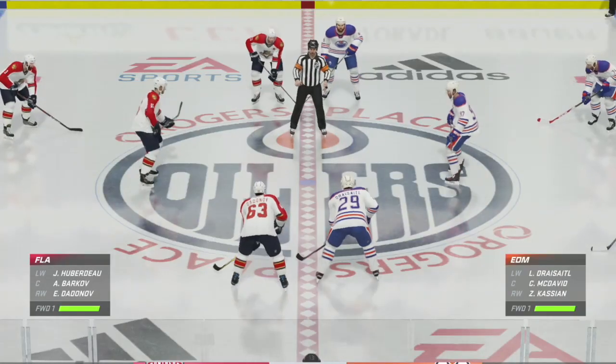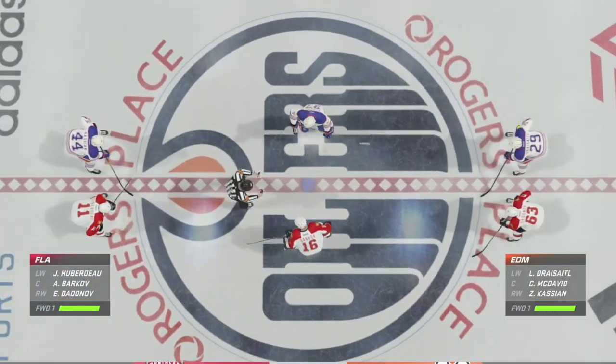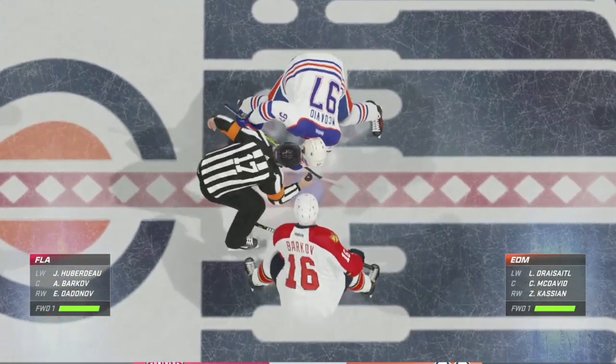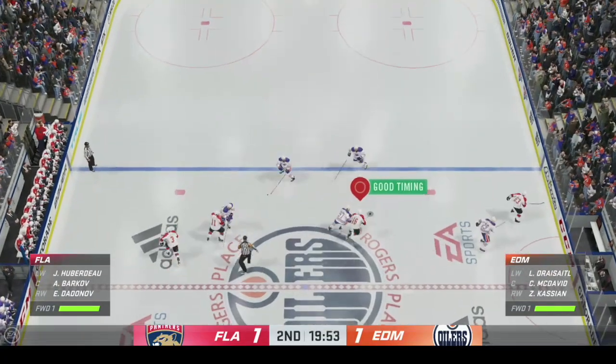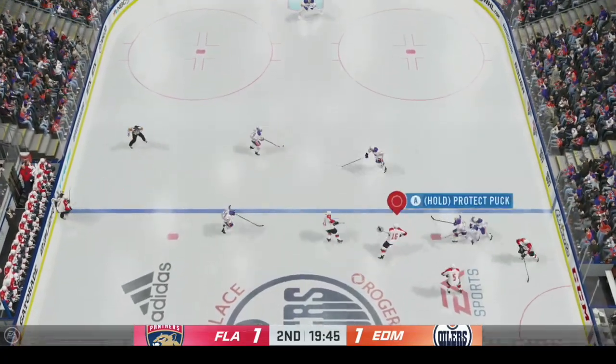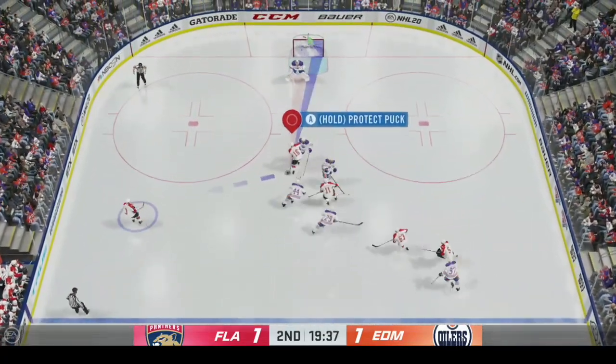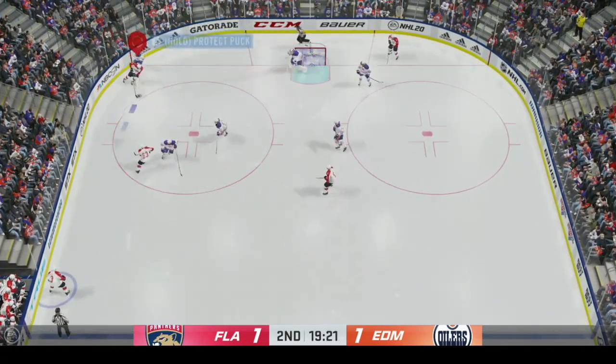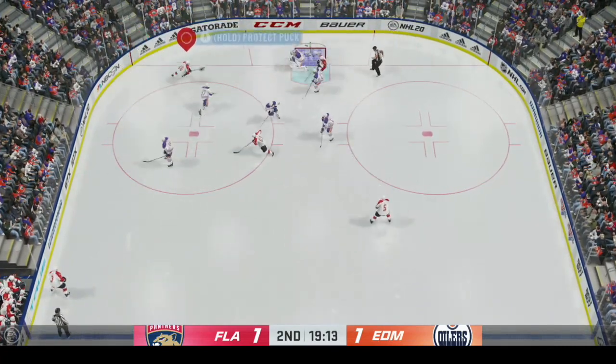Welcome back everyone. So we got: tap-back deke, toe drag, spin move, LB one-touch, LB two one-touch, and fake shot in that first period. Oh, second — and backwards toe drag. That's it. So another deke. We're just — oh! So two dekes right there.